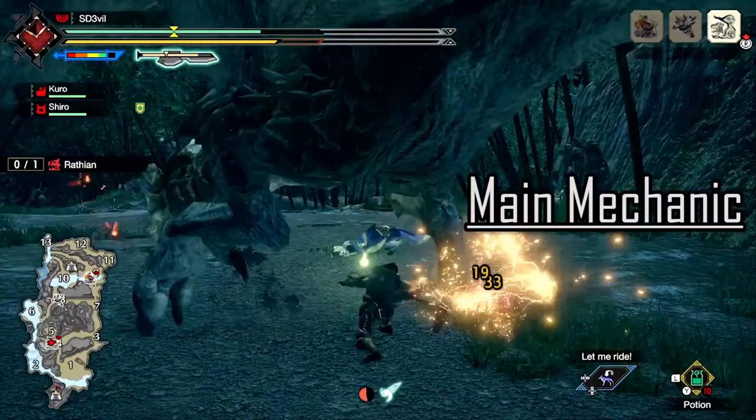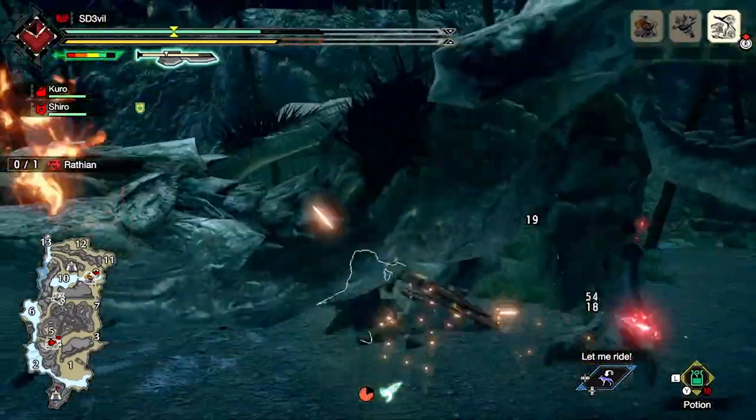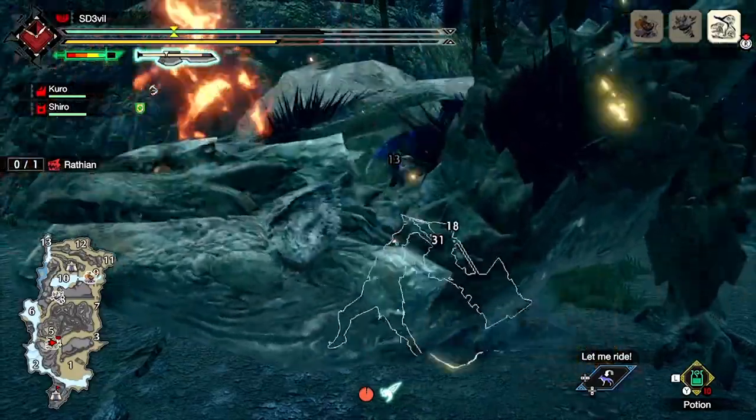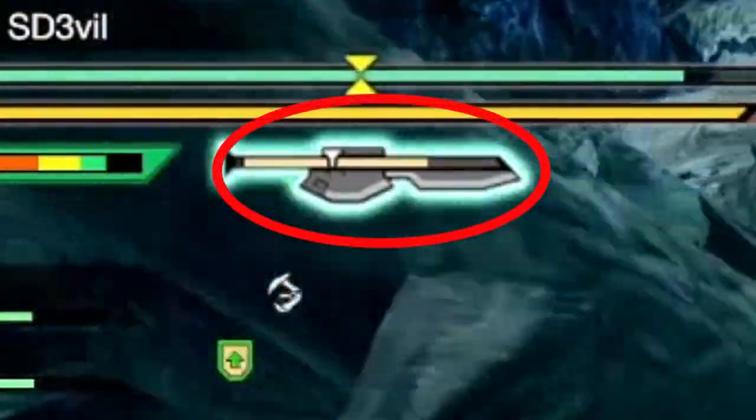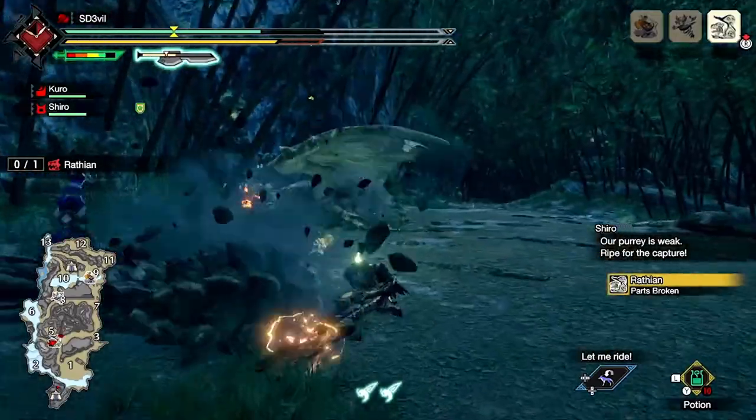Firstly, let's talk about the mechanics of this weapon. This weapon has the ability to swap between either axe or sword modes, which is slightly determined by the Switch gauge. Whenever attacks are performed in sword mode, energy in the gauge will be used.